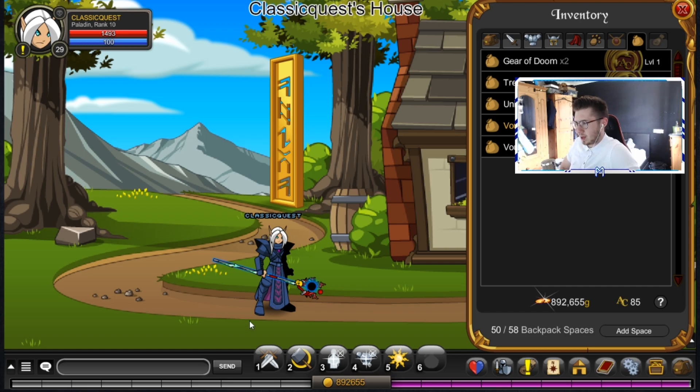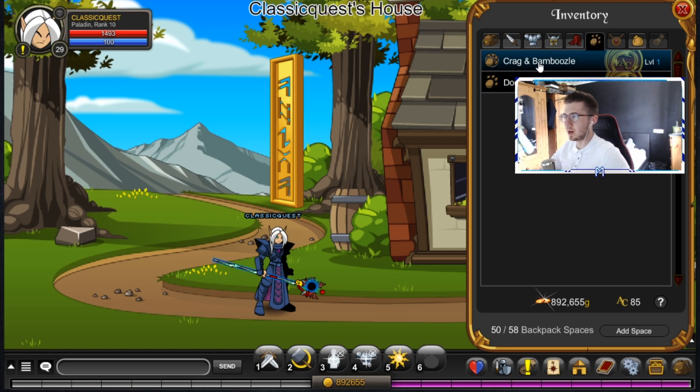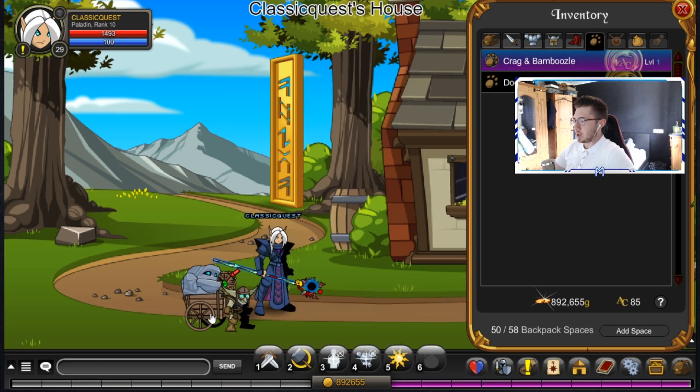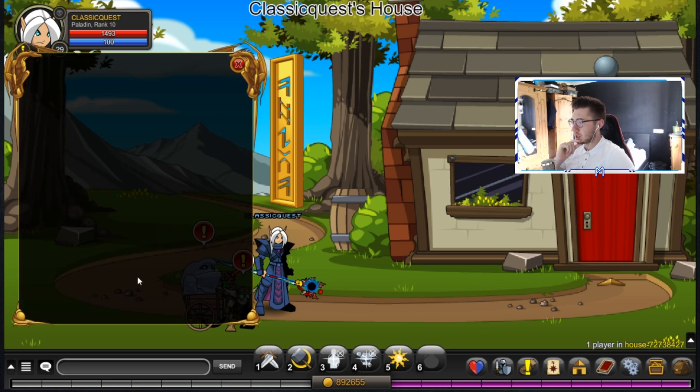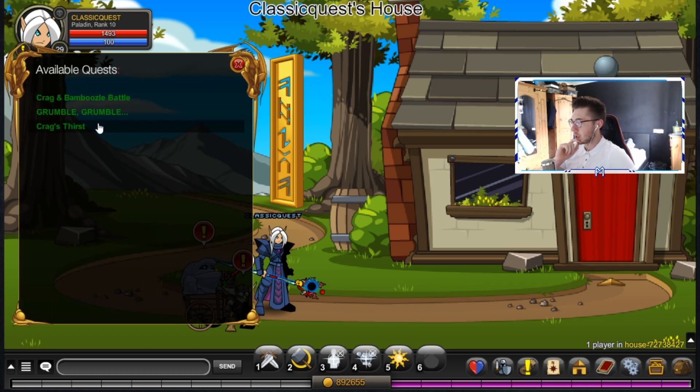Alright, we're pretty much ready to go. What I'm going to do is just do the Crack and Bamboozle until I literally get an item drop, because otherwise I think this video is going to be a long time. So let's go ahead and do this — I'll talk to you guys hopefully soon when I get the Unidentified 13 or any other decent items.